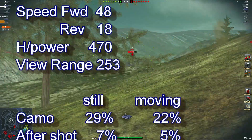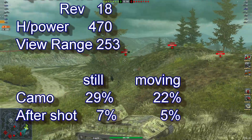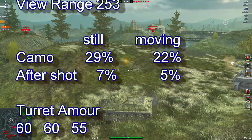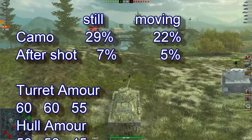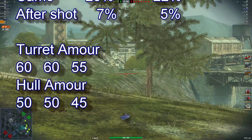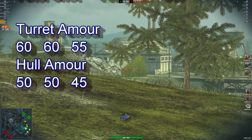Camo stationary 29, moving 22, after shot 7 and 5 percent. Armor: turret 60, hull 50. I'll just sit back, relax and enjoy the replay.